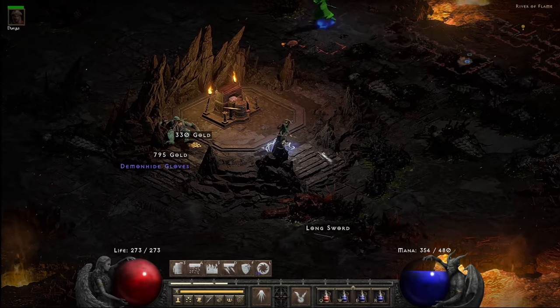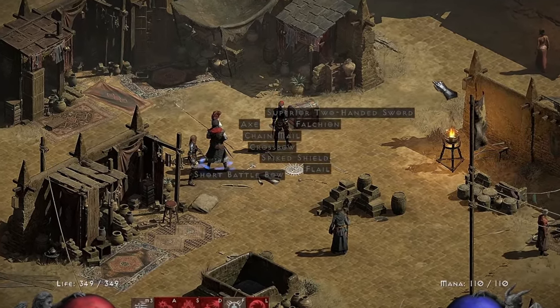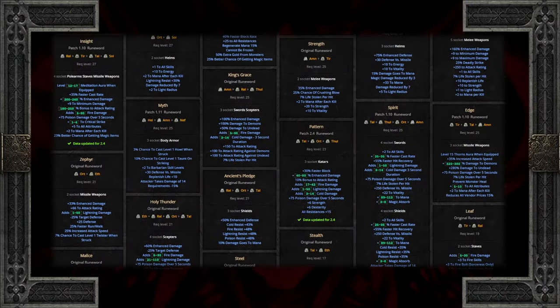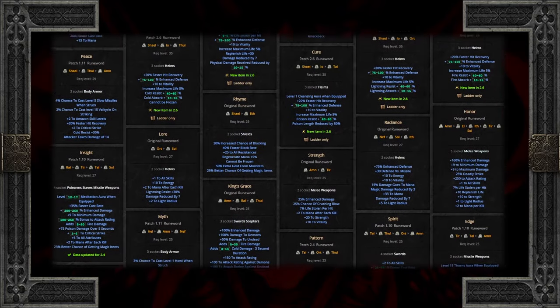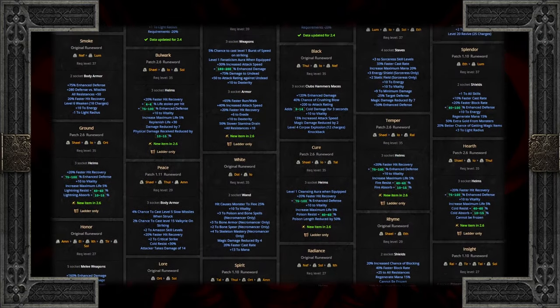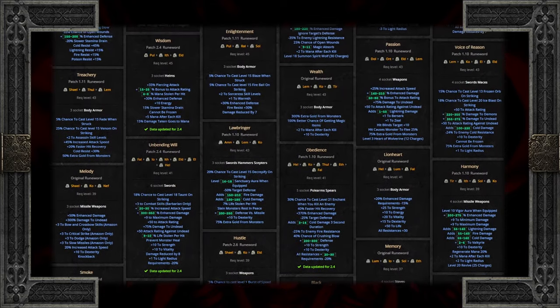But when you're finding stuff in the wild, how do you know what to keep? It's so complicated and there's so many options. Let's try and condense it. With a few exceptions, I'll consider early runewords up to level 29, which contain any combination of runes up to Shael, as it's the highest rune you can technically find in normal mode.